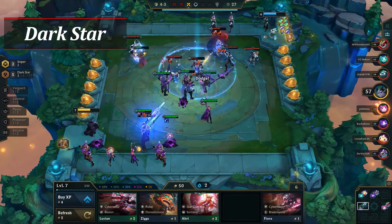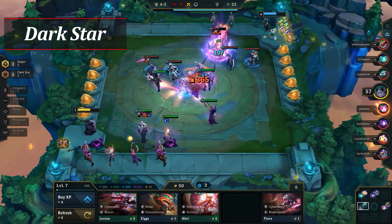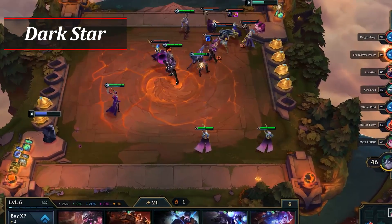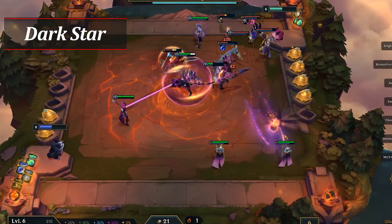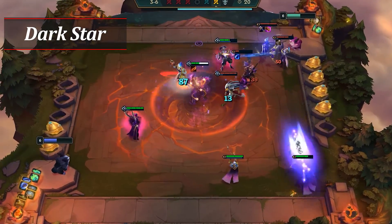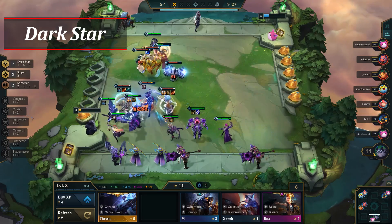Your goal with this build is to hit level 7 and roll just enough gold to stabilize. That means finding Jhin, preferably Jhin 2, and upgrades to your other Darkstar champions. Mordekaiser serves well as a frontliner and an item holder for Xerath items. Don't overspend your gold, though, as you want to hit level 8 by Raptors or the round after, as you need that 6% chance to find Xerath. From there, look to hit Jhin 2 and Xerath 2.